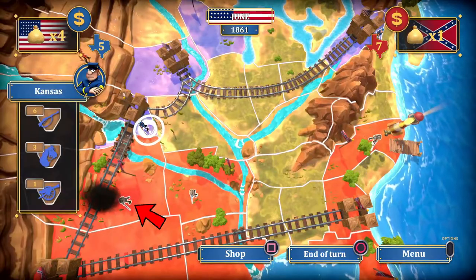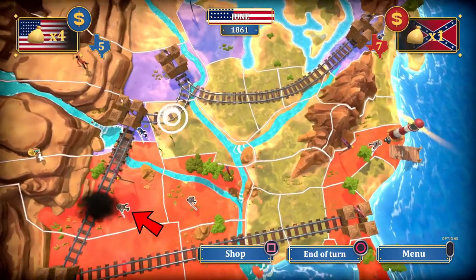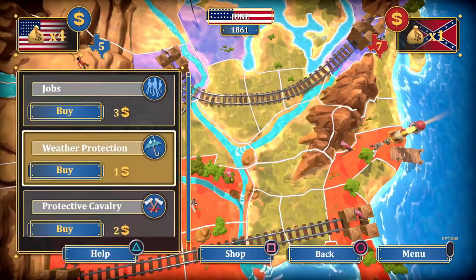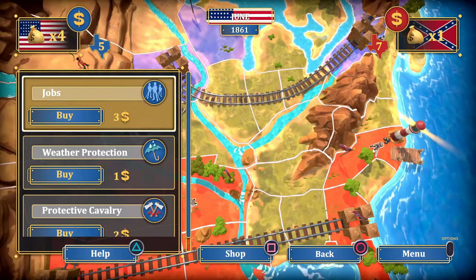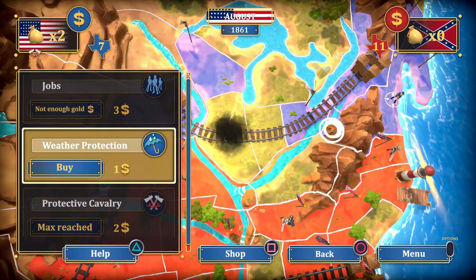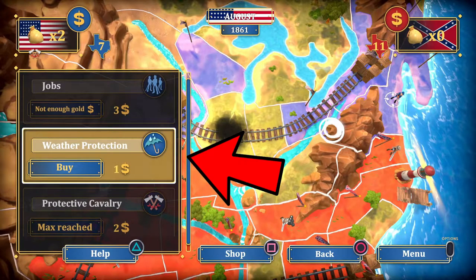On the map there are also Indians and Mexicans that attack from time to time, and you can buy protection against those attacks. There is also a storm, and if it hits a state with your battalion on it, you can't move that battalion for that turn. If you urgently want to move it, you have to buy weather protection, or else you wait for your next turn.